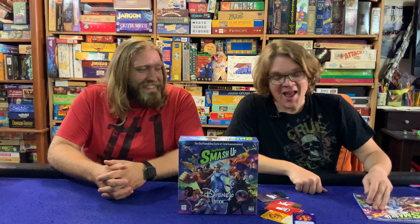If you're not familiar with Smash Up, it is a massively popular game with tons of different factions. The basic premise is that you take two separate faction decks — this one right here happens to be the Nightmare Before Christmas one — and smash them together. This Disney edition adds eight new factions: Big Hero 6, Beauty and the Beast, The Nightmare Before Christmas, Mulan, The Lion King, Aladdin, Frozen, and Wreck-It Ralph.